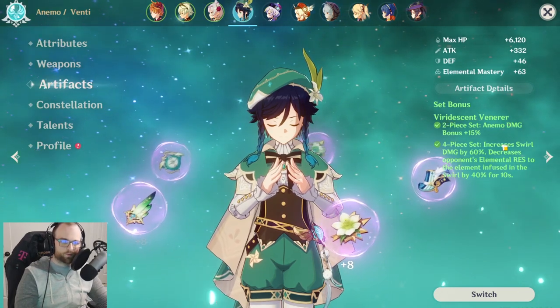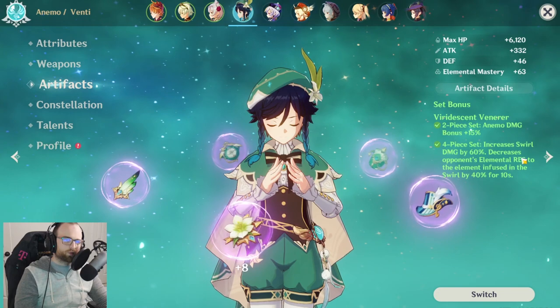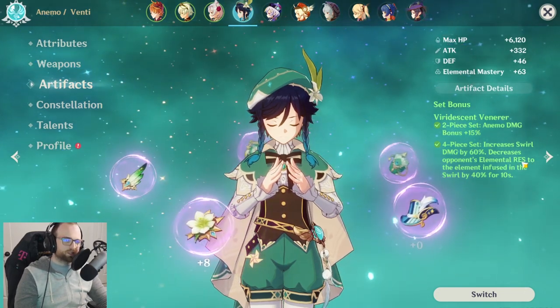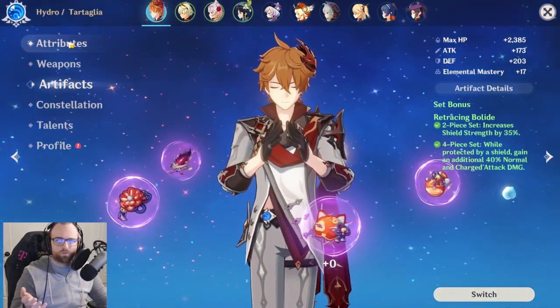Venti is going to be the Anemo support in this case, and Viridescent Venerer is the artifact set that makes Anemo characters pretty overpowered as a support. When you use the swirl effect with another element, it decreases the opponent's elemental resistance to the element infused in the swirl by 40%.